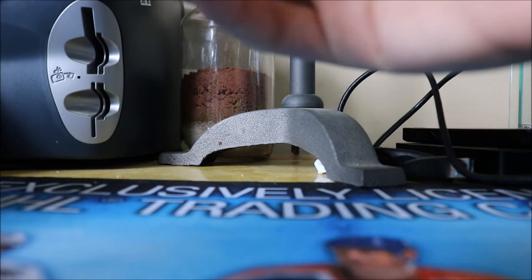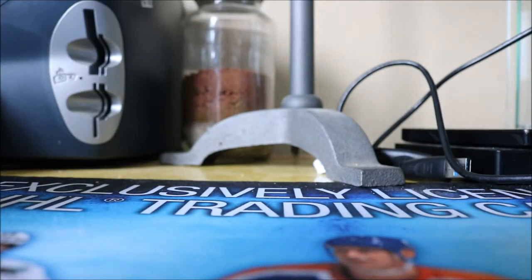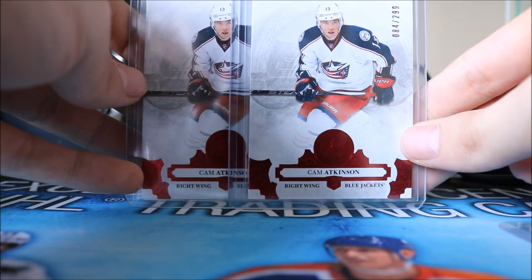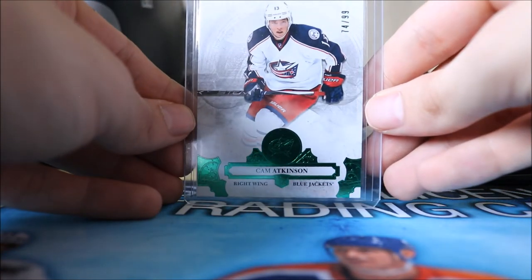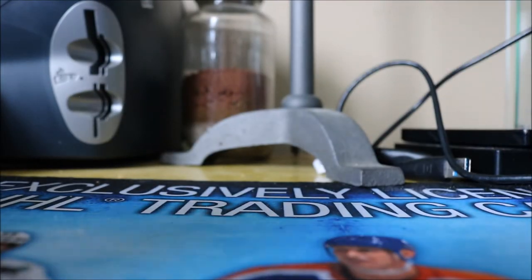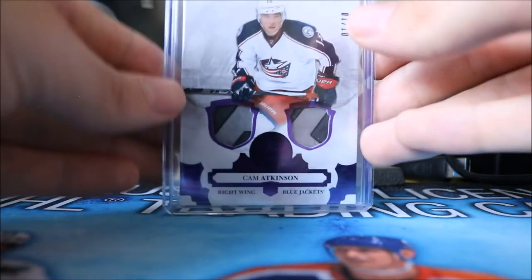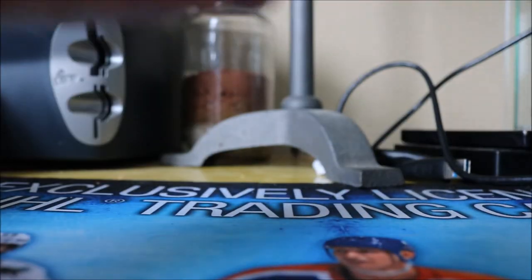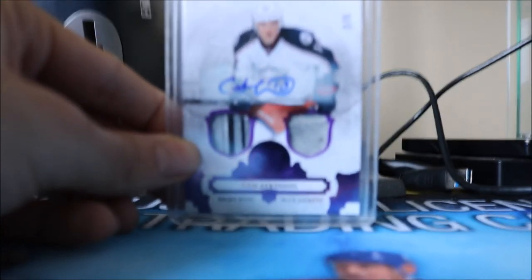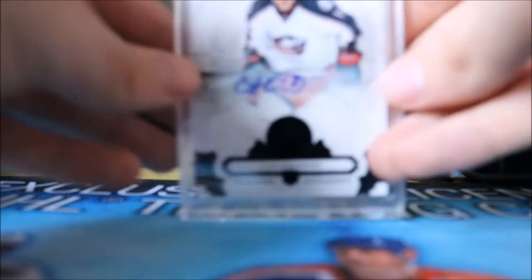Now for 2017-18, I've been picking up a lot of Cam Atkinson stuff. Starting with Artifacts, we have his ORM which still has the scratch code on the back — I'm never going to scratch it. We also have his Artifacts base card, two red parallels numbered to 299, an emerald parallel numbered to 299, an orange parallel numbered 55 of 55, a purple parallel numbered to 20, a purple dual stick numbered to 10, and a dual memorabilia autograph with stick and possibly stick tape, numbered 3 of 5. And a black autograph numbered 5 of 5.